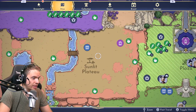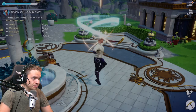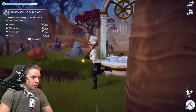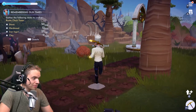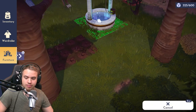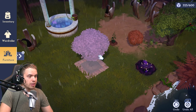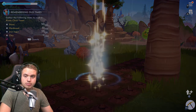We can do the same thing in Sunlit Plateau. We have the teleporter here, and I want to cross that bridge but I can't because of the bones. No problem — bones don't bother me anyway. I just grab this well and put it right here. Boom! And now I can go get those cherries. Teleport. Easy peasy.